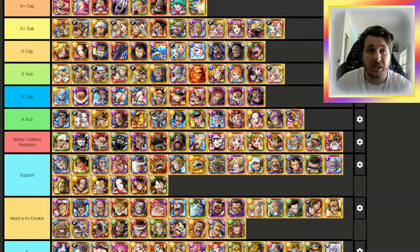Alkaji is an attack booster and there are a lot of characters that can make quick orbs beneficial if you're running a side team, so he's still really good as a sub — mainly because he's an attack booster. He works a little bit nicer than Akainu. As for everyone else here, I feel like Judge can probably move down into Niche and Content Requires. You don't really ever need that bind, but he's still very good if you do need it.